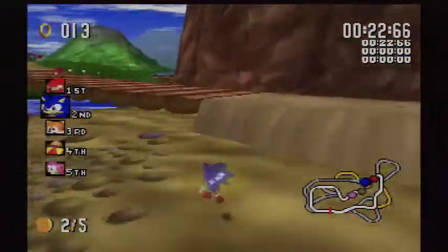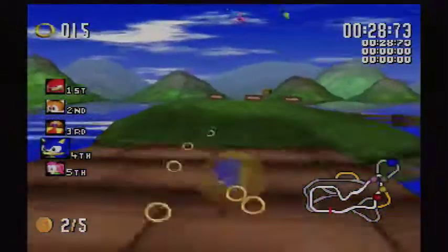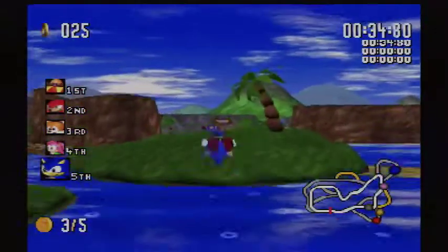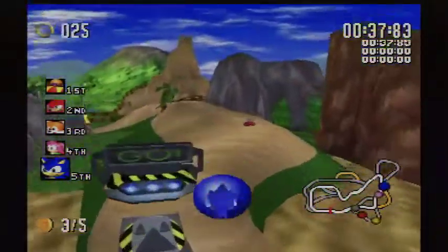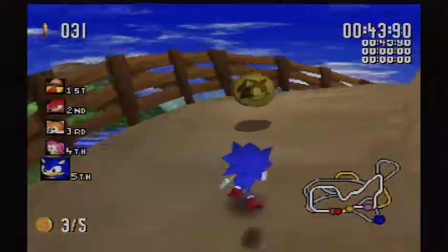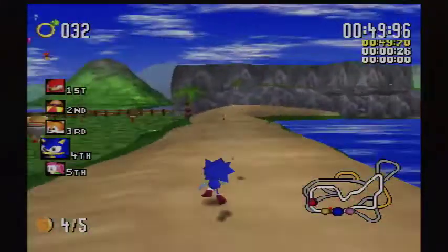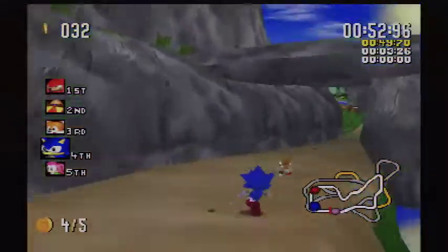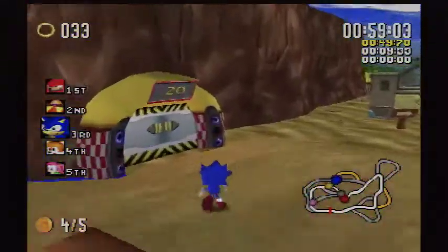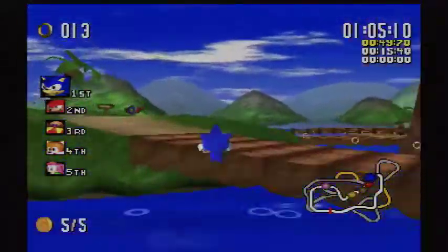I have the electric bubble! And there should be one over here — no no no, I lost the electric bubble. I don't want to take that because there should be one over here. Yes, I got it! Let's see where's the last one. If I remember correctly it should be somewhere in one of these gates. That's a Chaos Emerald, I'm not getting that. Yes, I got it! I got all five!